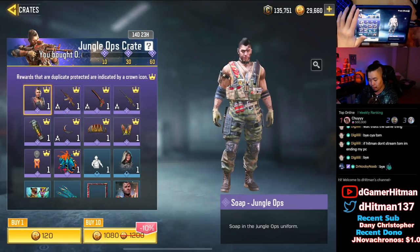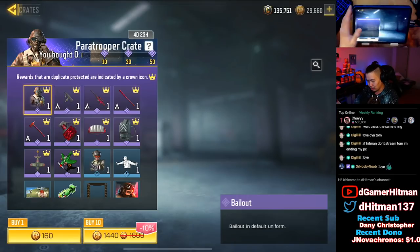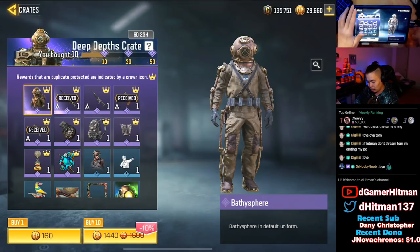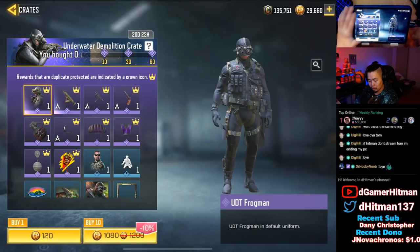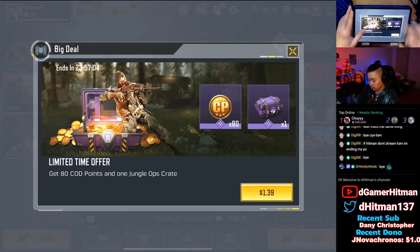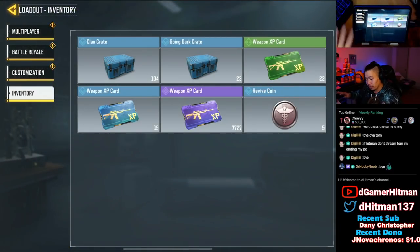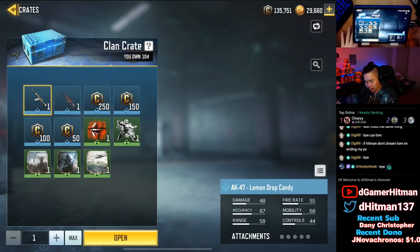Some of them I'm not gonna do - for example, this one I already have these skins. I got them from CoD for being a partner and having an early review. Some of them I've already done a few times. Also, if we look in our loadout we have a bunch of free stuff, so we're gonna start off with the free stuff - the Going Dark crates and the 104 clan crates. I've actually grinded for these for a long time. We're gonna try to get the AK-47 Lemon Drop candy - if we pull it we'll do a gameplay in another video.